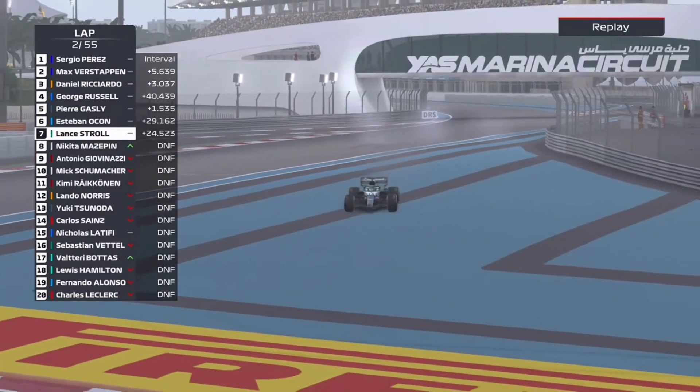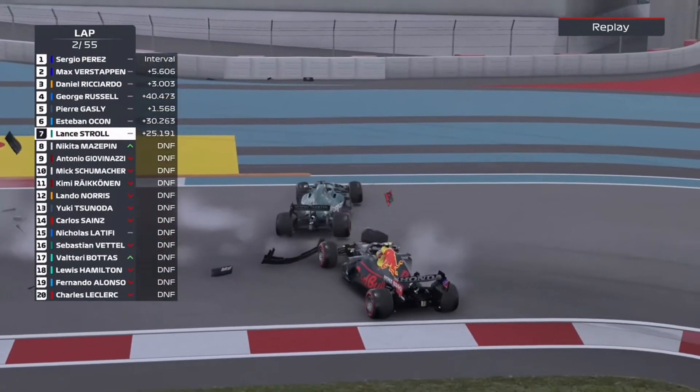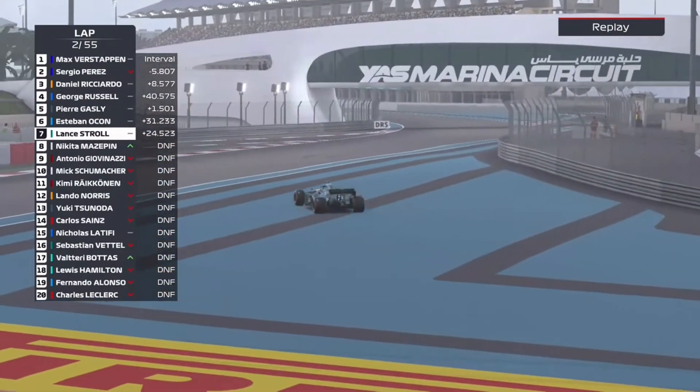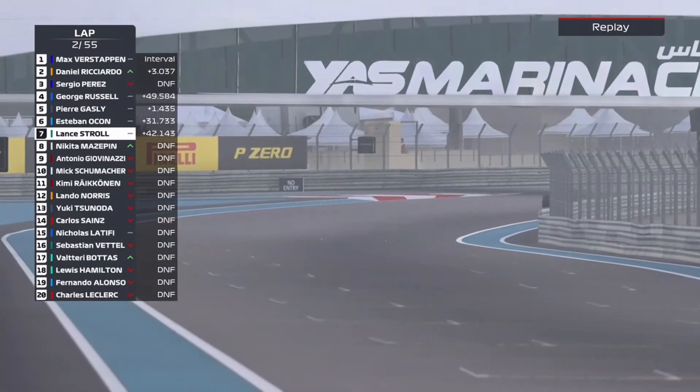I've just noticed we've got so many cars out of the race — we've already got 13 out in two laps. And now we see Sergio Perez. Boom — he almost flips us on our side. Reminds me of Max Verstappen and Kimi Raikkonen, Belgium 2019, Turn 1. That sounded so specific.